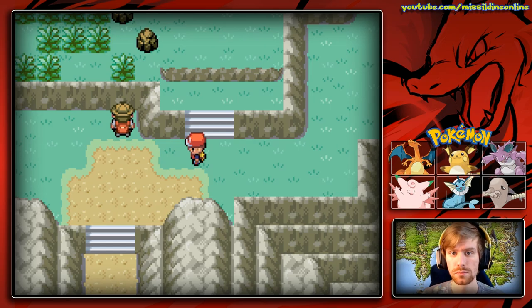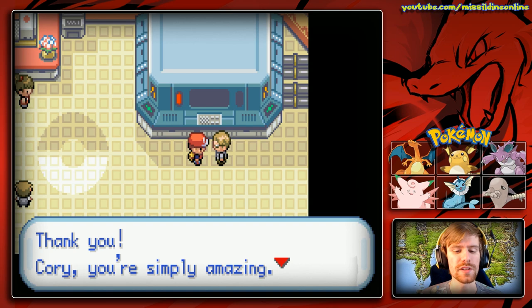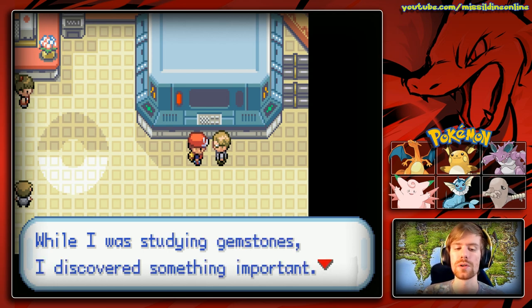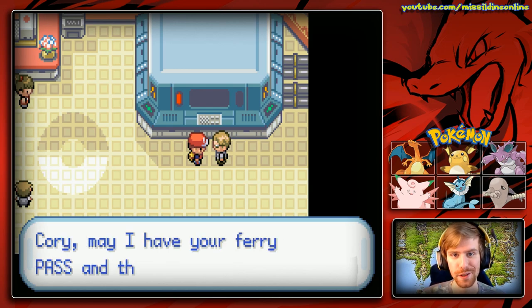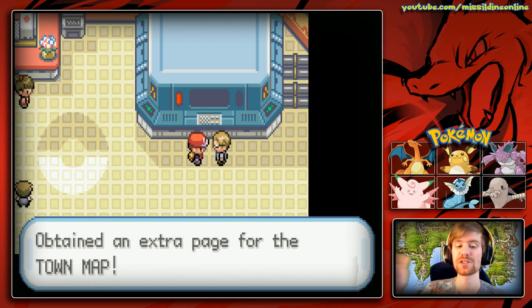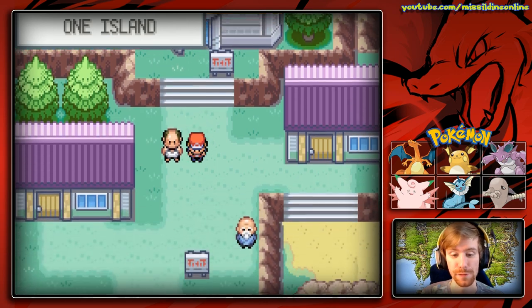Let's see what Celio is doing - he did say he needed some gemstones. We give the Ruby to Celio, which is great. He then asks one more giant favor: while studying gemstones he discovered there's another gem that forms a pair with this Ruby, and that other gemstone is supposed to be in the Sevii Islands. He asks for our Town Map and gives us an extra page for it - the Rainbow Pass - which means we can now go to every island available in the Sevii Islands.